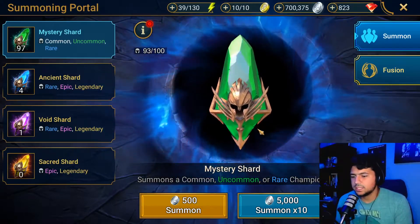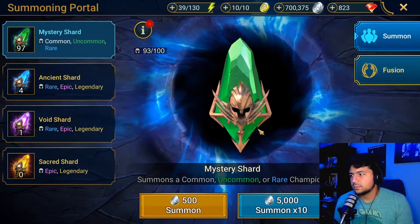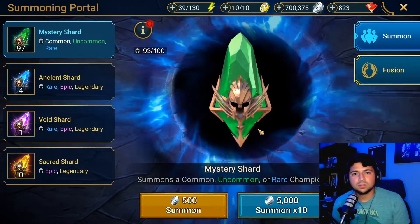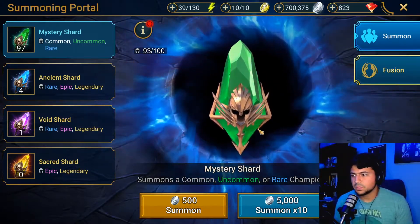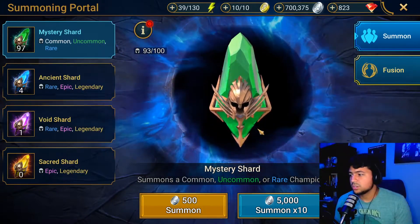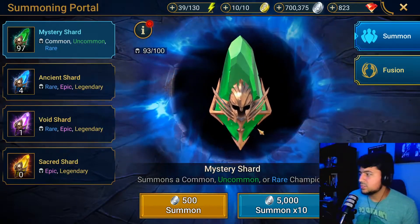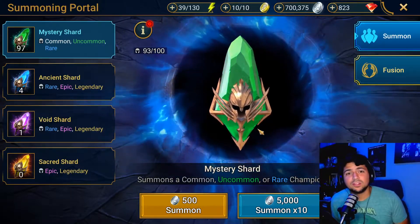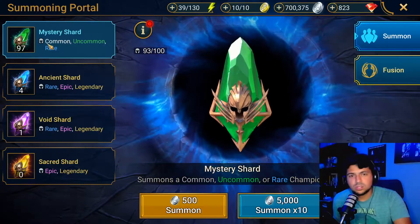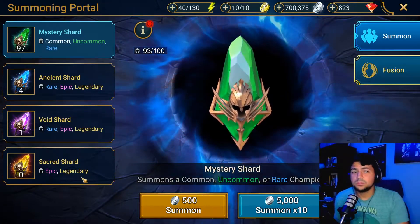Tip four is about shards. In the beginning, people are either hesitant to pull or they want to pull everything right away. I'm personally on both sides — as a starting account you need more champions, so you want to pull shards and get as many champions as you can. But on the other side, you also want to save your shards because there are 2x events. The downside is that if you just started and missed a 2x event, you could be waiting a long time. Pulling mystery shards is fine — I mainly pull them for food now — but saving your ancient, void, and especially sacred shards will help you more in the long run.